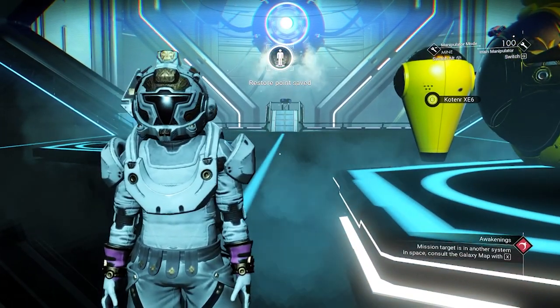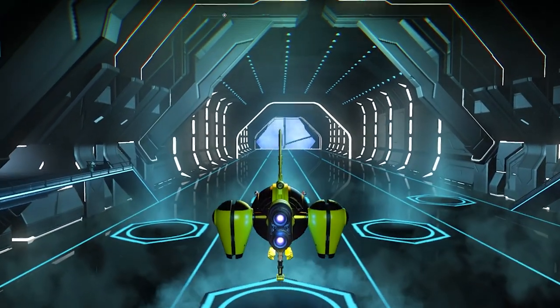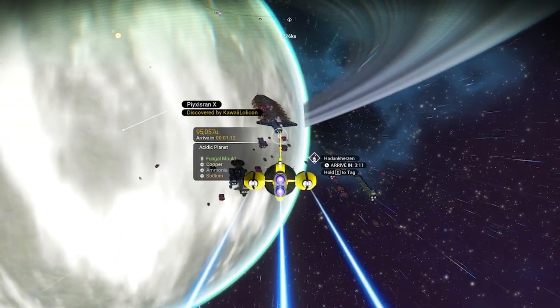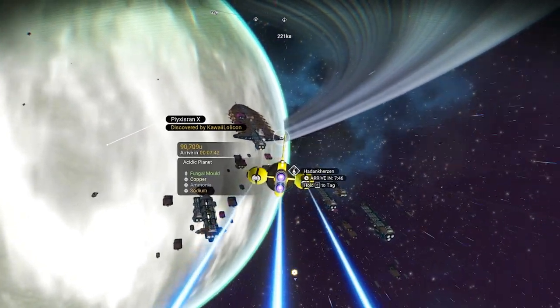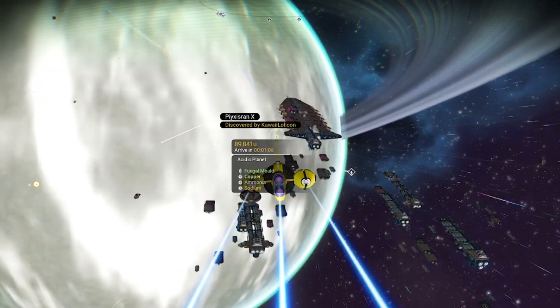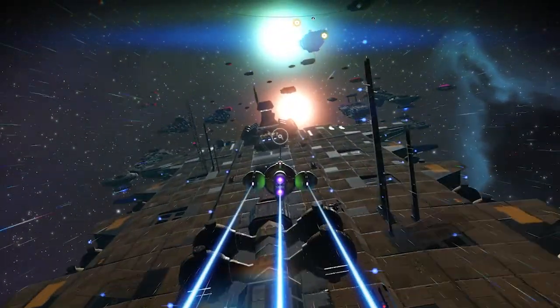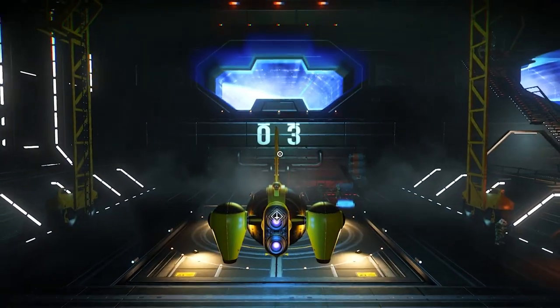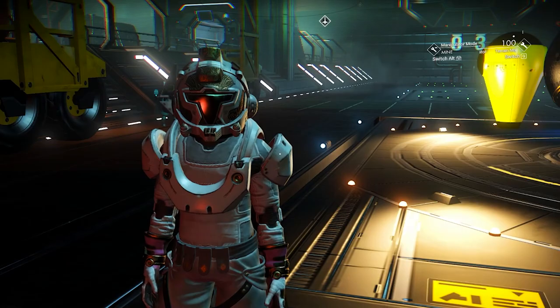Now go to the space station in the target system and create a restore save there. Then go to your ship, head to space, and fly over to the freighter. You don't have to fight pirates because they will disappear. Let's visit the freighter and check what class it is.